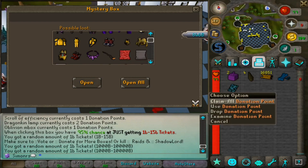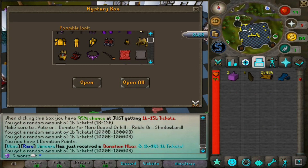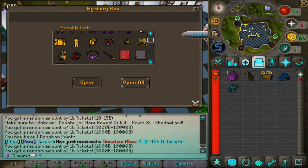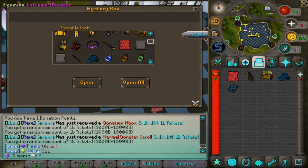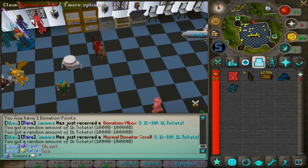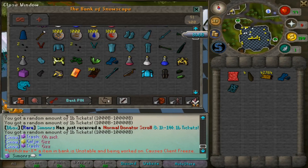Third box gave another donator point. Then someone in chat received a donation mystery box — and from my fourth box I got another mystery box from inside the mystery box, plus some cash. Fifth and final box gave a normal donator scroll. You can actually get a donator rank from these boxes; I already have the Extreme rank so I can't claim a lower one.